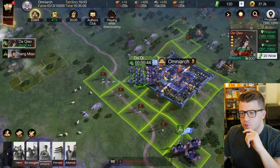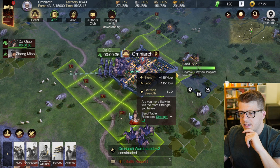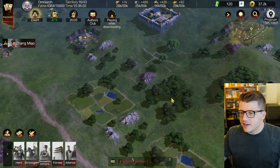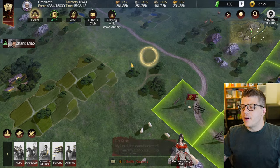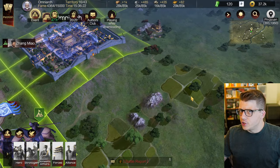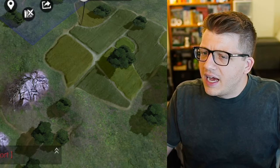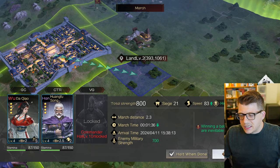Let's upgrade the warehouse first because that increases the maximum resources we can hold - it literally quadruples it. I'm retreating this army to send it out to take some level two land, which is one of the quests we have to do. Honestly the graphics here sort of remind me of a nostalgic city builder - almost like Age of Empires or Civilization. Very nostalgic in a good way. The music is so relaxing - epic but also very traditional sort of Chinese music, which I like.